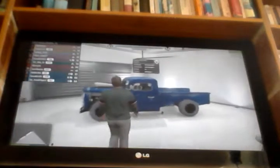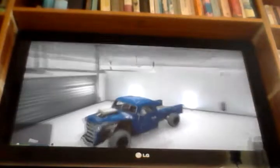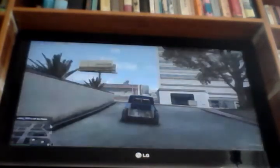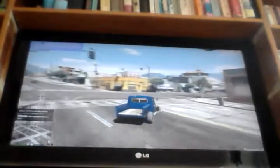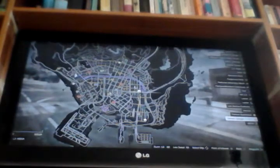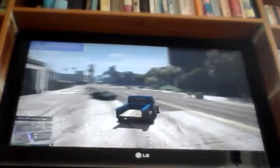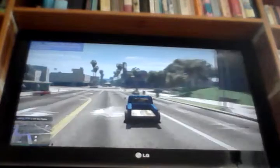Here's the Rat Loader, which we'll be driving to the next garage. It's got a scoop and everything, some cool white tires, and it's pretty quick as well. The Rusty Rebel and the Rat Loader are the two cheapest cars in the game, so it's very good value.